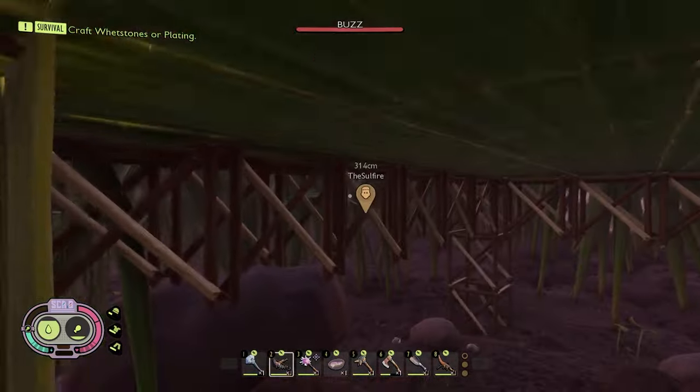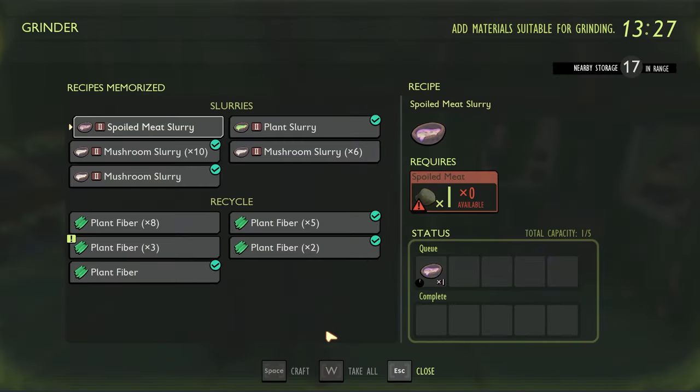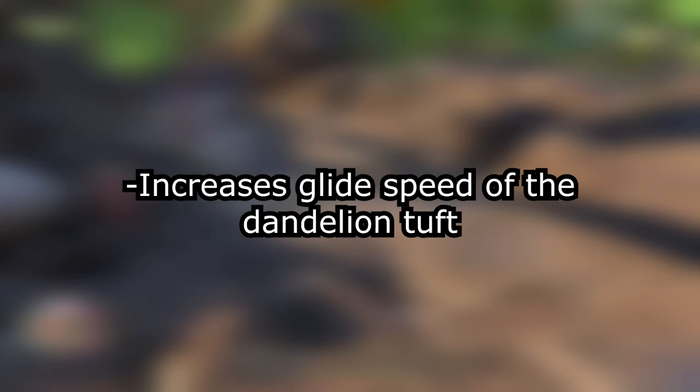For the gnat, you're going to need spoiled meat slurry in order to tame one. Similar to plant slurry, this is crafted by putting spoiled meat into a grinder. The benefit of taming one of these is that it's going to increase the glide speed of the dandelion tuft.